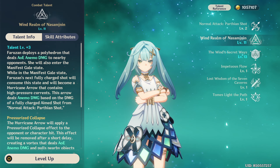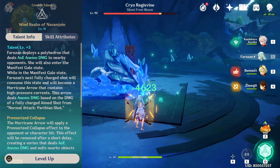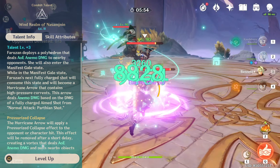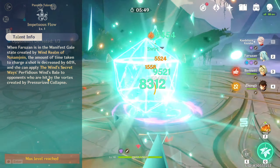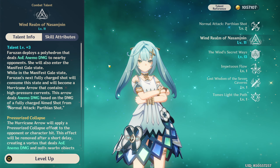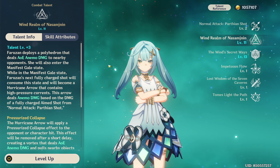Farazhan's elemental skill is pretty similar to Kujou Sara's, but with a few differences. Activating it will reduce her charge shot time down to only one second. When fired, it deals AoE Anemo damage and drags enemies in with its Pressurized Collapse, giving Farazhan some crowd control. It also reduces Anemo resistance of any tagged enemy by 30%. This skill generates two Anemo particles when it hits an enemy, but has an internal particle generation cooldown of 5.5 seconds — meaning even with Sacrificial Bow or at Constellation 1, a second consecutive skill will not generate particles until after the cooldown.